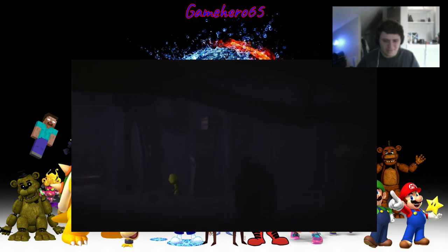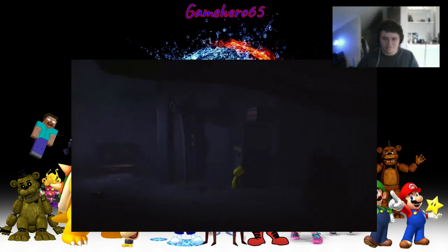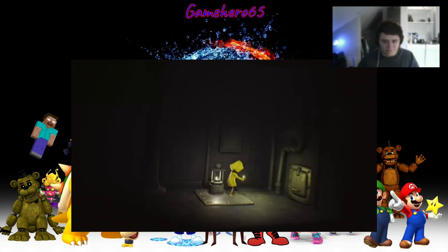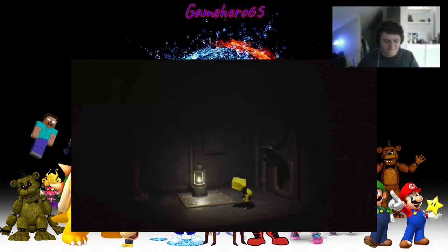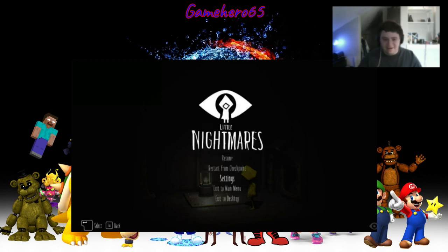Okay, get out of the starting area. It's very dark. I have to pull out my lighter. Let me change some controls — sprint is now set, and crouch is now Shift. Sorry about that, I'm more used to Minecraft controls.